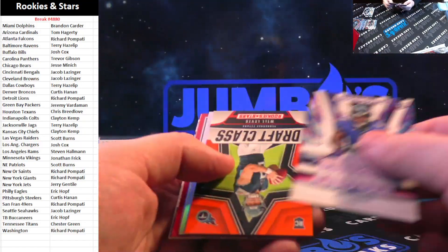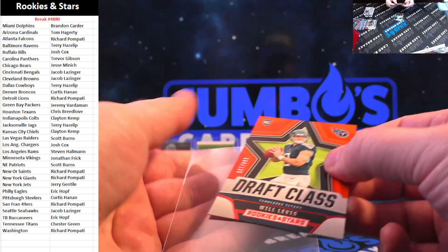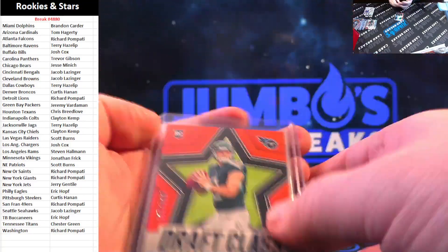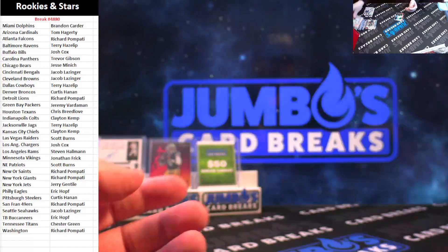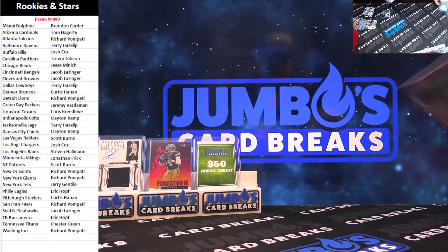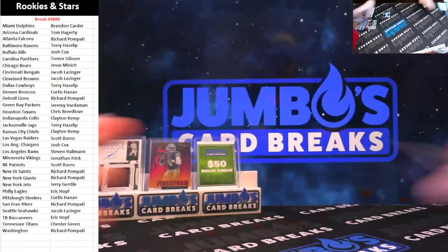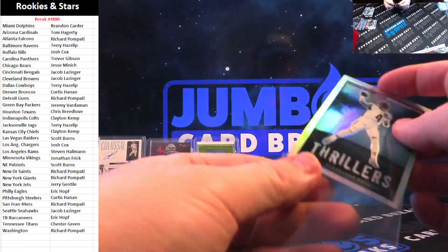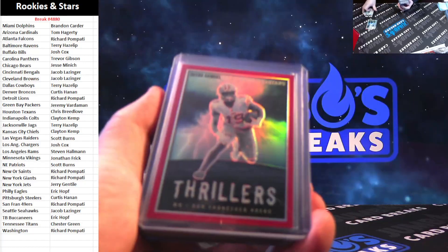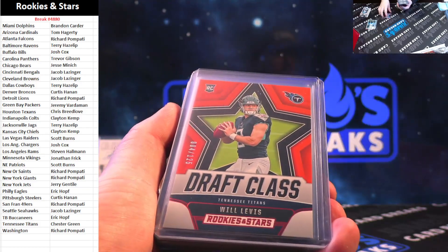Got rookie rush of Zay Flowers, Will Levis draft class — that is 4 out of 125 for the Titans. And Chester Green. Deshaun Watson thrillers, Deebo thrillers — and Deebo is the red to 99. Pretty good product, pretty fun rip as well. Quick recap here, and then we'll get into box number 2 — 48-81, grab your spots on the site.